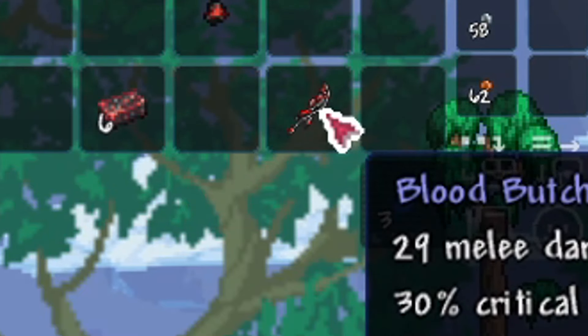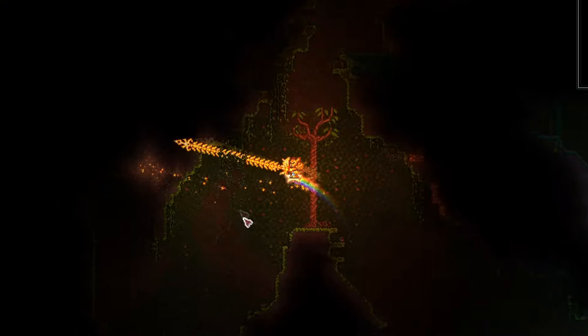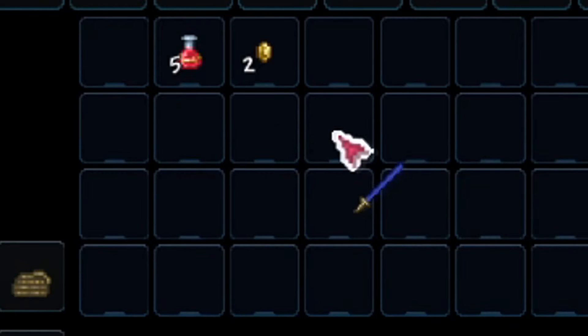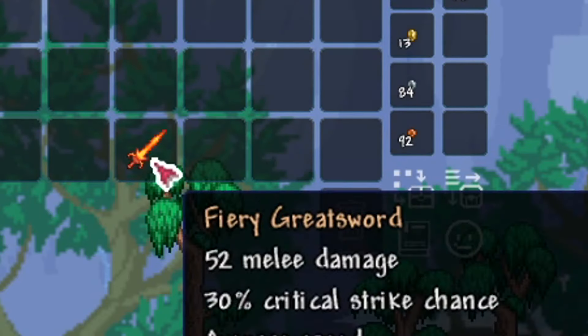Craft the light's bane or the blood butcher by obtaining either 10 demonite bars or crimtane bars from the eye of cthulhu. Craft the blade of grass by collecting 12 stingers and 12 jungle spores. Obtain the muramasa from chests in skeletron's dungeon, and finally craft the fiery greatsword using 20 hellstone bars.